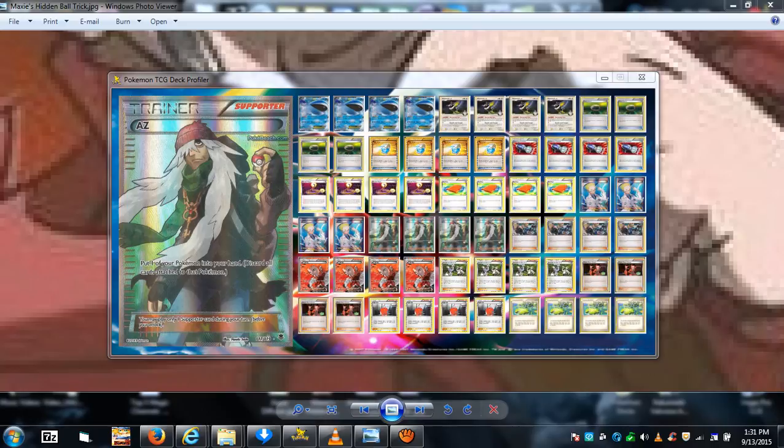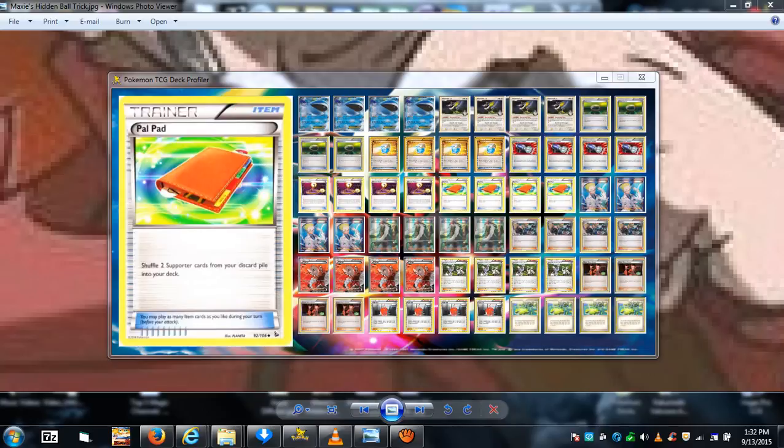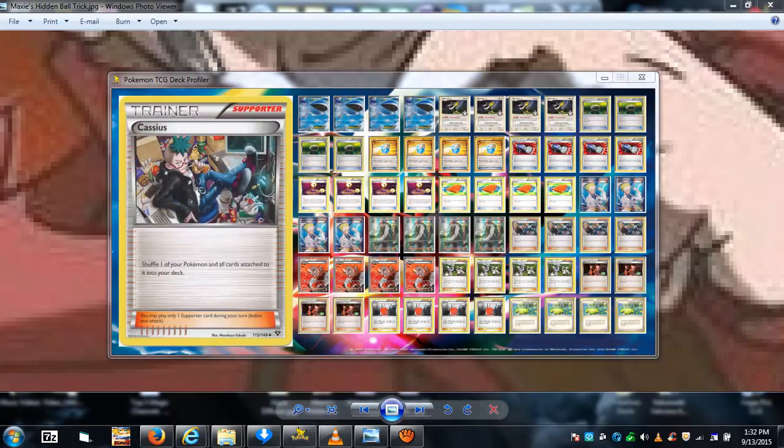AZ lets you put a Pokemon from your side of the field back into your hand, discarding all attached cards — use it to bounce a badly damaged Whale Lord back to your hand and play it again at full health. Cassius shuffles a Pokemon and all cards attached to it back into your deck. You can deliberately attach a Float Stone to Chatot just to use Cassius and throw two cards back into the deck, preventing you from decking out. Since both are supporters, Pal Pad can recycle them for repeated use.